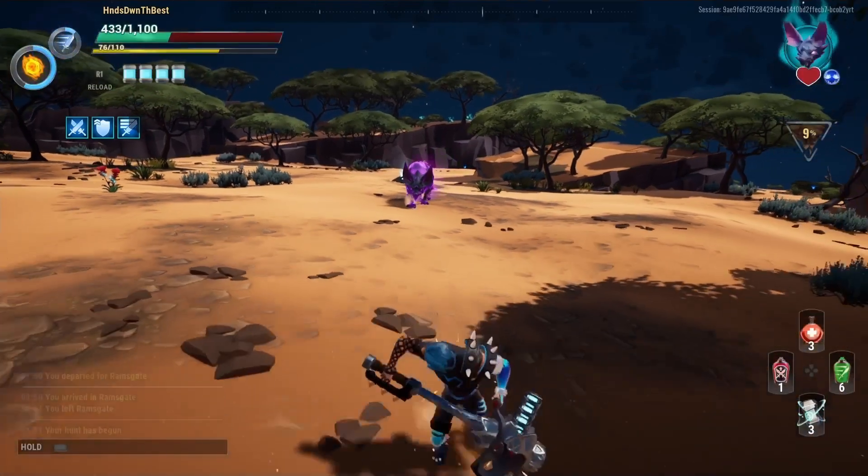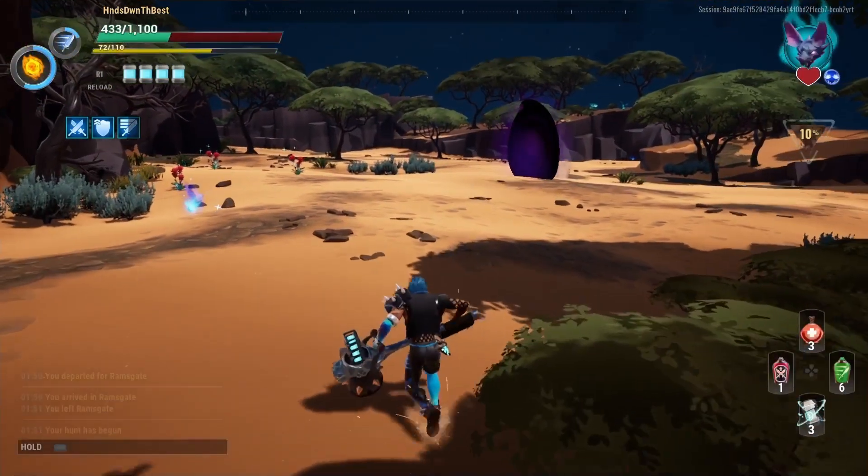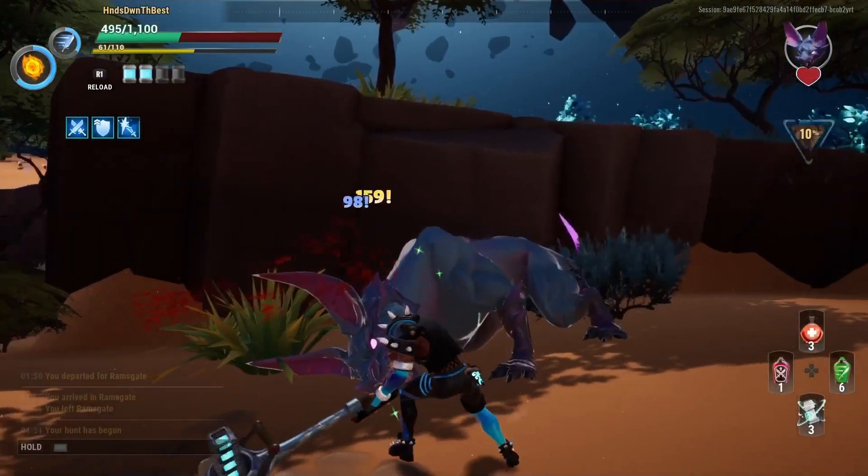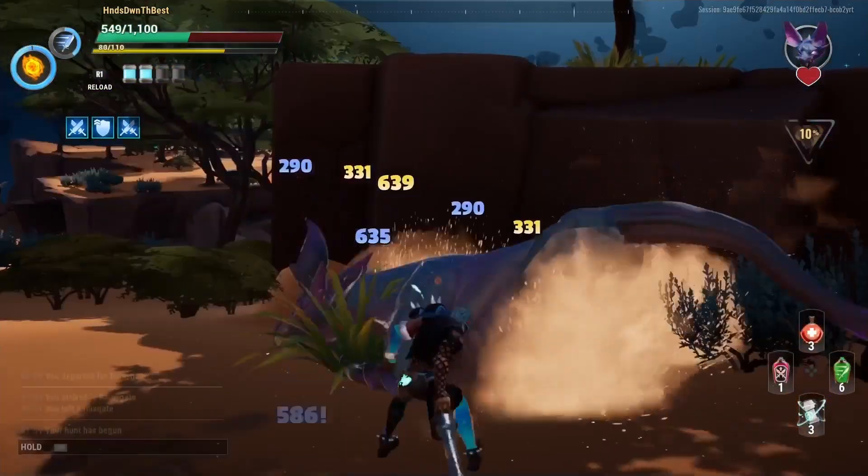For Riftstalker, you can boop him every time he comes out of his portal. Get ready, use a heavy attack and make sure you time it just right. It's easy with the hammer, the axe, and the sword — other weapons might take a little more practice.